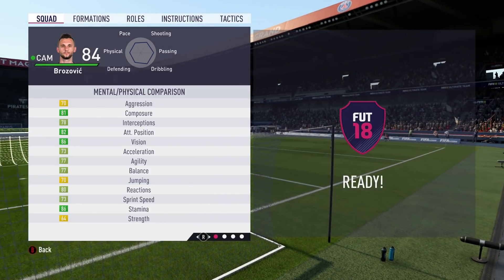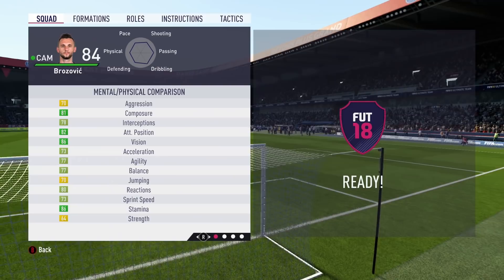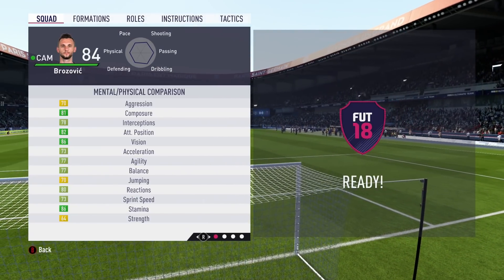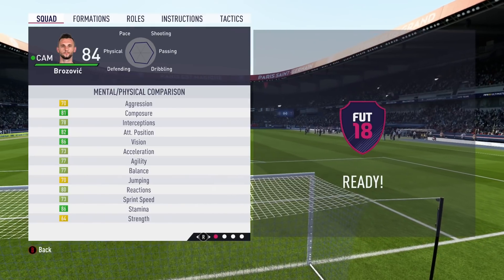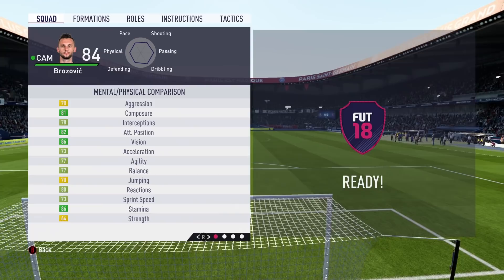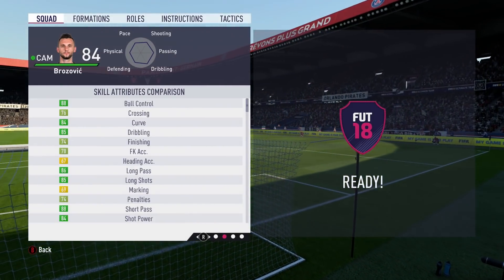Looking at his mental and physical comparison, you can see this guy is good at pretty much everything. He does have some standout areas — his stamina is very, very good and vision there at 86 is incredible. Also his composure and attack positioning are really, really good and everything else is just pretty damn decent. And that continues into his skill attributes comparison.